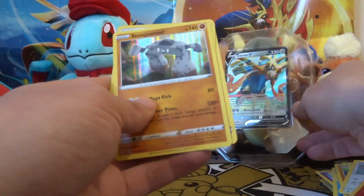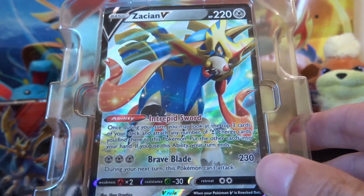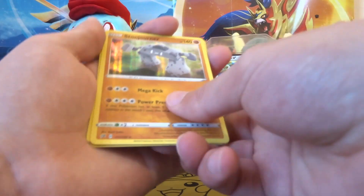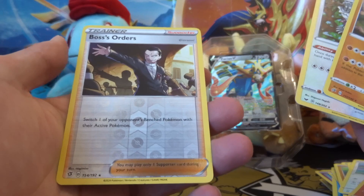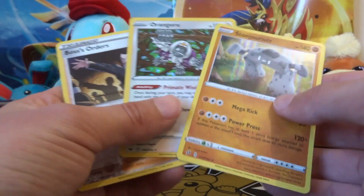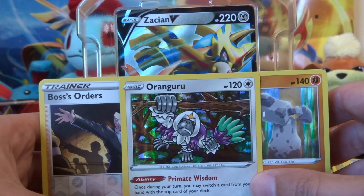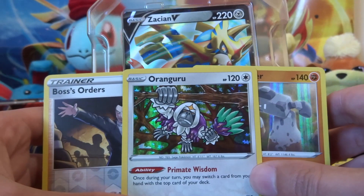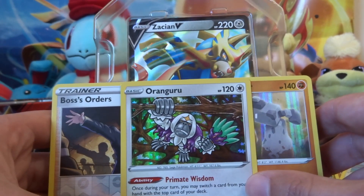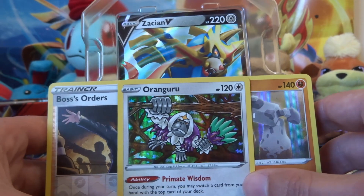Quick recap, guys. We have, obviously, that Zacian V promo — this whole tin has been a bounty. I am so happy to have one and be able to play around with it. From the packs, we have that Stonjourner Holo, Oranguru Holo, and Boss's Orders Reverse Holo. Really cool, really playable cards. Let me know if you managed to get hold of these tins — I got them a little bit late unfortunately. Did you manage to get anything out of yours? Are you thinking of making any Zacian V decks after this? Alright, thank you for watching, and I hope you enjoy the rest of your time. Until the next video, we shall see you then — all the best, bye!